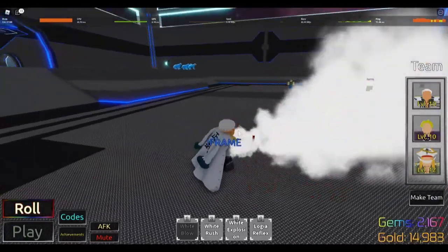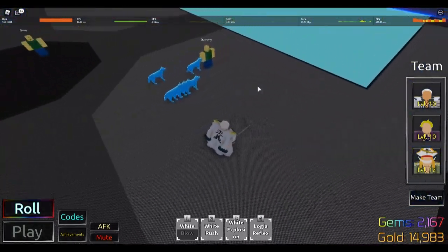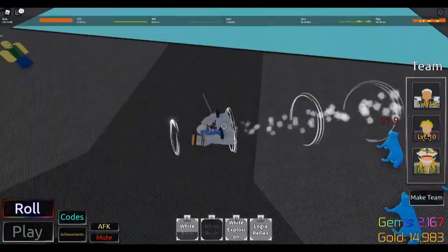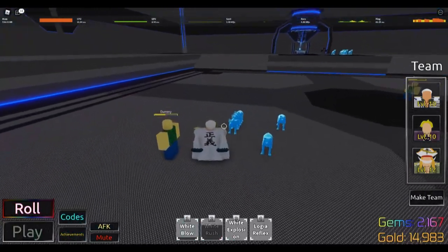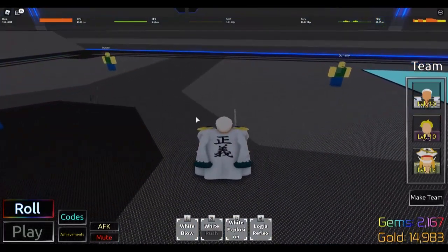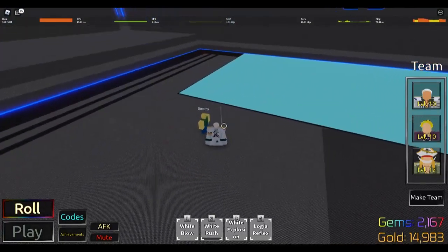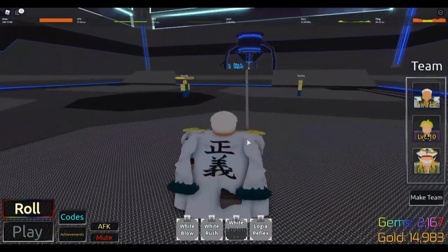There's White Blow — it one-shots the dummy in one combo but has decent range, like in a cone. Ray Rush also has an iframe as you can see — does half the HP, it's all right. You can use it to finish off Fishman, or combo into White Explosion like this — about 100 damage and it knocks them into the air.